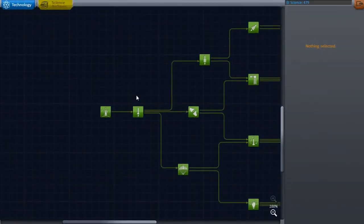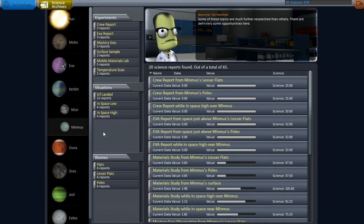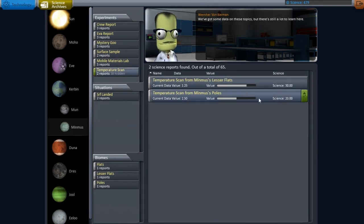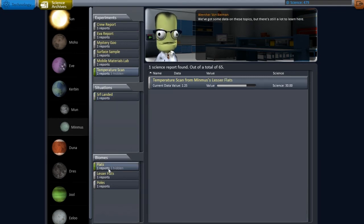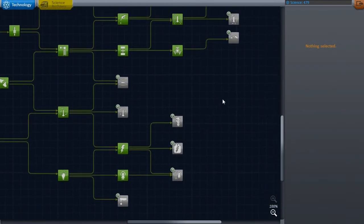The last episode, we left off on — was it 23 science? We have 479 now just from that one mission. So definitely, definitely lost out last mission on a few spots where we could have got some better data. We got lesser flats, the flats, and poles. So we're definitely going to have to head back to the flats probably next episode to get a little bit more data. But let's see what we can unlock, because unlocking stuff is pretty much the best part.